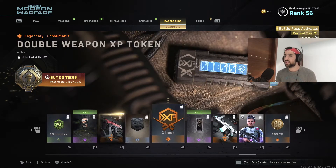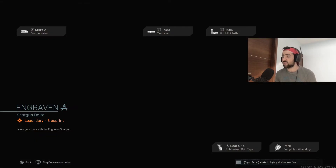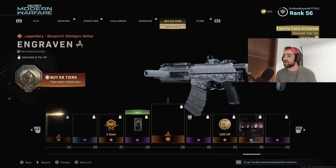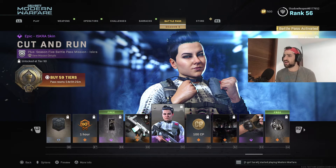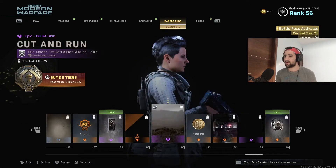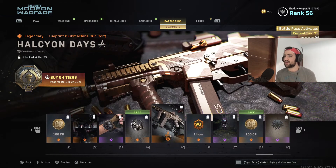Moving on, we got some more stickers, a double weapon XP token, spray, and a brand new Origin 12 blueprint — another cool new blueprint in the battle pass. Cut and Run, an Easter skin — I'm not a big fan of this operator, I'm not gonna use that, never. We got Clutches of Evil.